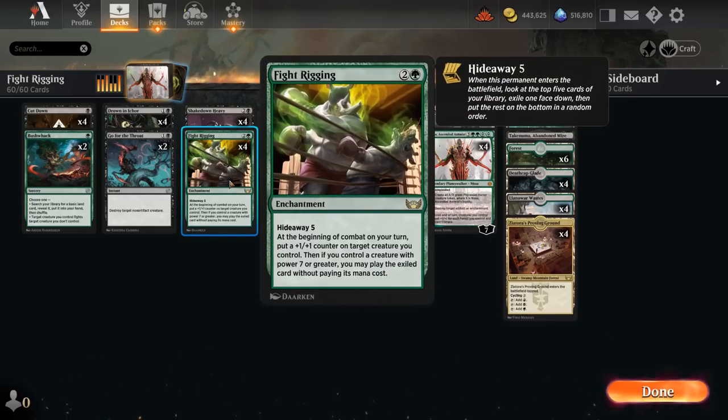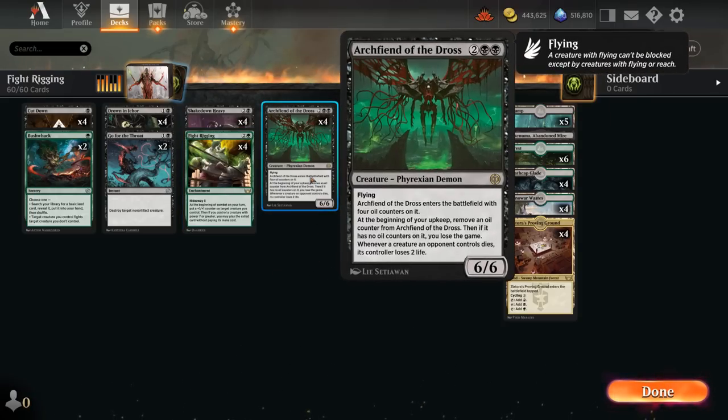Today we're bringing back Fight Rigging, as the deck got a bunch of exciting new additions. Mainly Archfiend of the Dross — at four mana, a 6/6 flyer that enters the battlefield with four oil counters on it. At the beginning of our upkeep we remove one oil counter, and if it has no counters left we lose the game. That feels scary, but in my experience it hasn't been a huge issue, since Archfiend can very quickly kill the opponent — especially because we also drain the opponent for two whenever one of their creatures dies. Pair Archfiend with a few well-timed removal spells to clear a path and kill the opponent in a timely fashion.